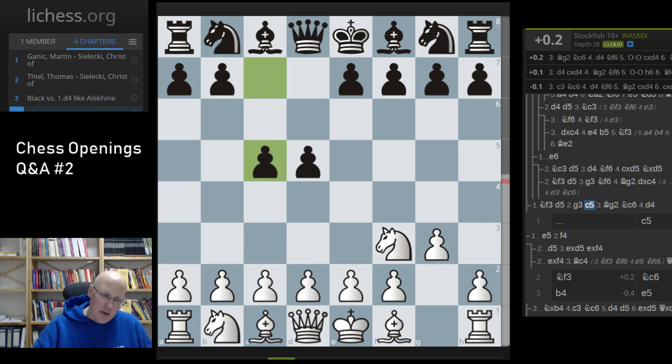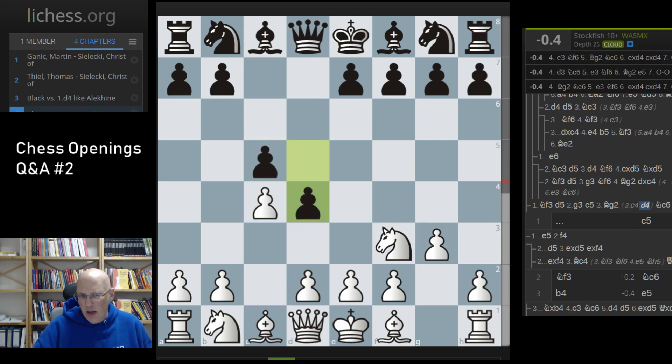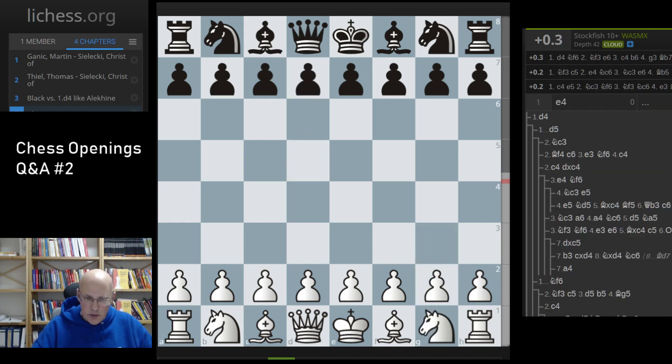Sometimes white tries the reverse Benko, but this is honestly not very good — you take the pawn and you're happy. The tempo is not really relevant. This is an ambitious option against Nf3, but of course you can also play e6 and be solid — there's quite a good amount of choice.